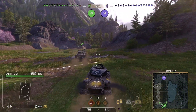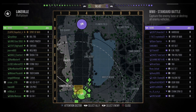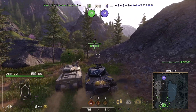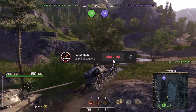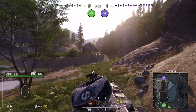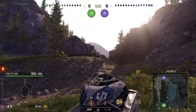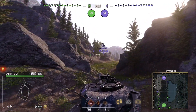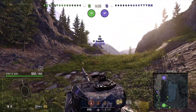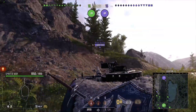I already did a video on the Spirit of War that was a pretty long video, and it held out really good in that match. But in that match, I didn't really get to show you the hold-down capabilities of this tank. What other map is better to hold down than Lakeville, especially down the 1 and 2 line? So that's exactly where I'm going, because this tank is designed to play in a hold-down position.